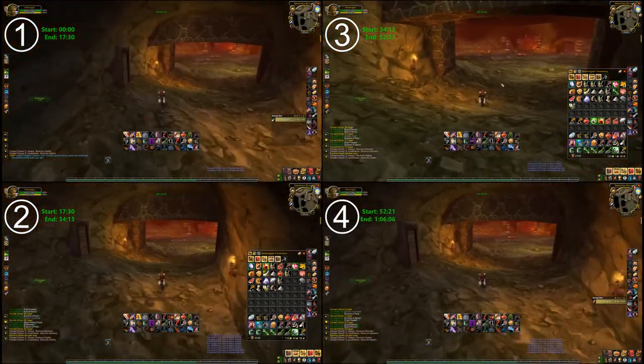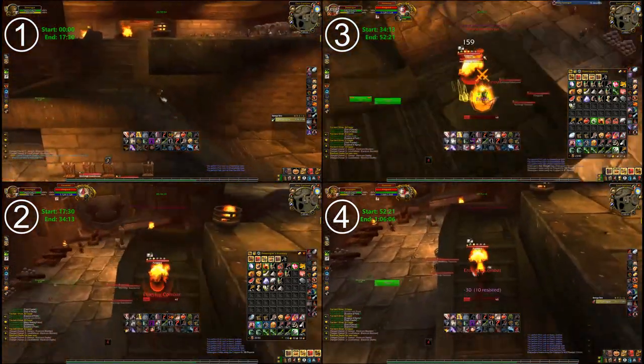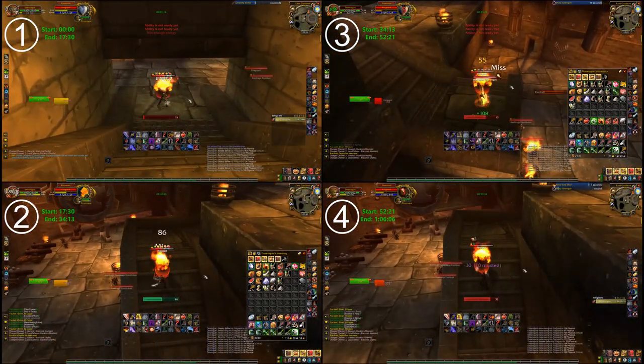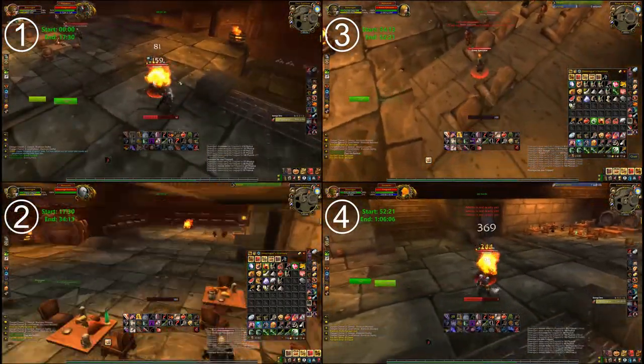We start out by peeking into the centre area of the detention block. There are two possible dark iron ore nodes at the start of the tunnels. Unfortunately, I didn't get lucky on any of these four runs. Heading inside, we kill one or two fire allies. We're hoping for elemental fire, but worst case the burning pitch that they drop vends well, even if we luck out.